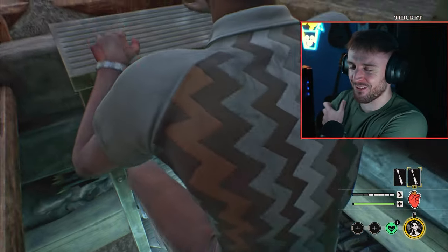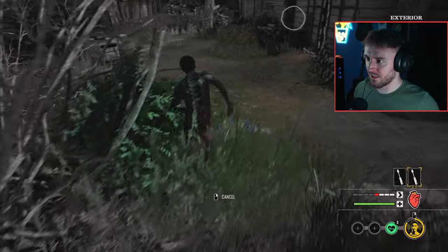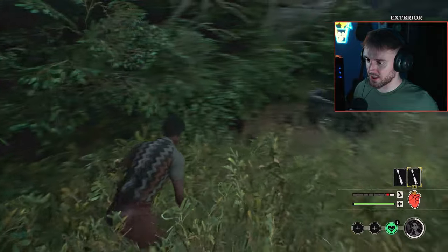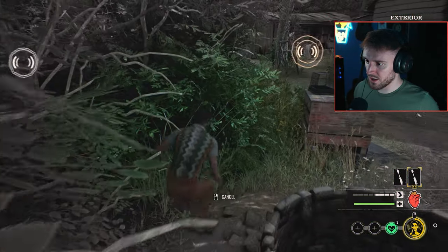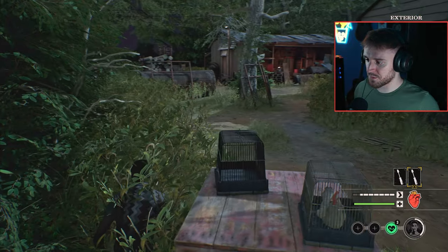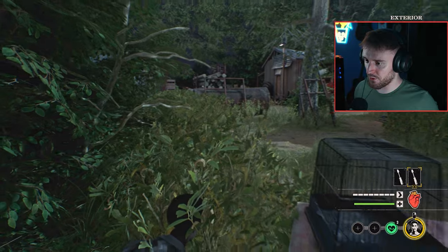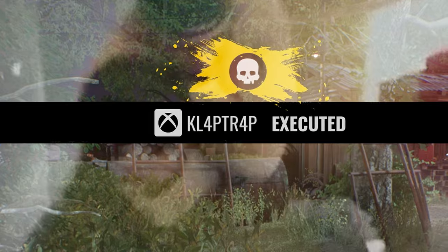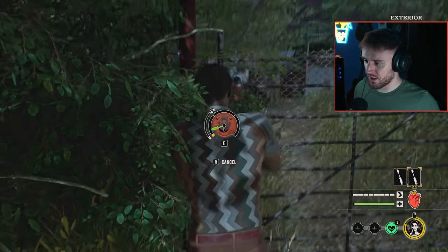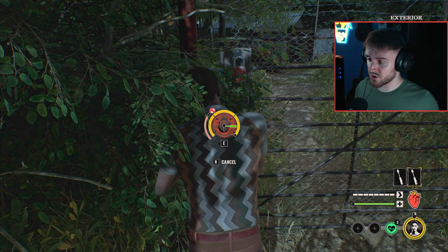Thicket tunnel — you guys are seeing fresh gameplay right here. I never come up the thicket tunnel, it's so strange. Let's just tuck in here, get in a better position. The best bit is you can tuck right in this little corner here and still be hidden. This bit actually dips in, so if they're coming from that direction, you can just use it to dip in. Let's just pop this open real quick. With 50 proficiency we can do this relatively quickly, which is why I've gone 50 proficiency.